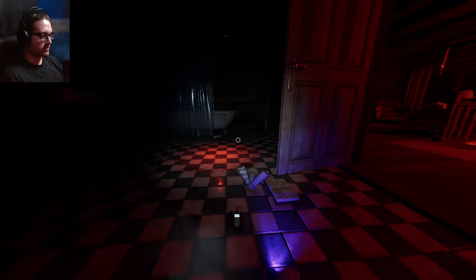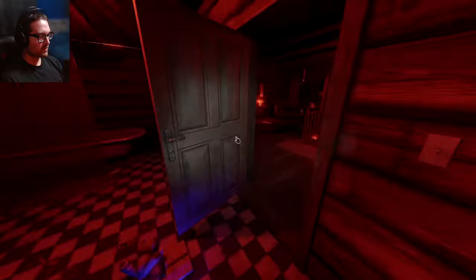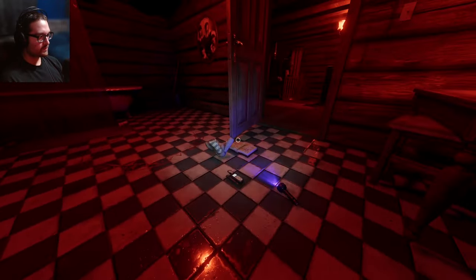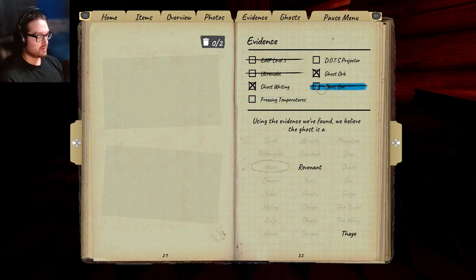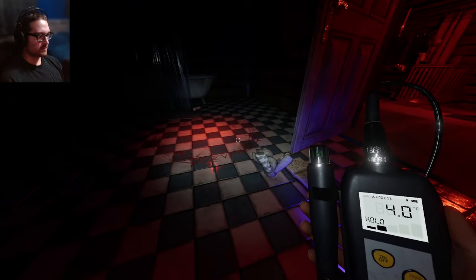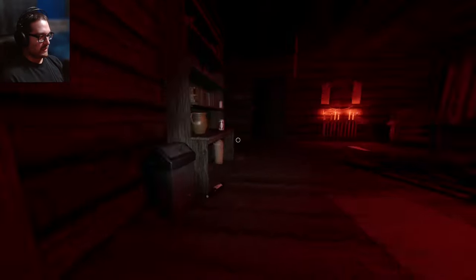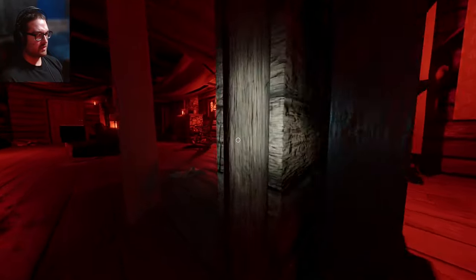Using the controller again - Revenant, Mare, or Thaye. I bet it's a Mare. You haven't turned on a light either - this light's been off the whole time. I think you're a Mare. The only way to find out is to get hunted, and I didn't want to do that this time. So it could be DOTS - it's not gonna be EMF, it's not gonna be UV - could be freezing, and then spirit box. What about freezing? I don't know how I'm not getting hunted yet. It's kind of close - let's just run and drop everything. If it's a Revenant or Thaye... we're about to find out. Oh my god, that's a Thaye - turn off your light! Or maybe it's a Mare - I can't tell with the speeds being so much faster.